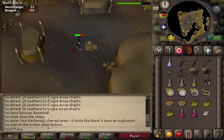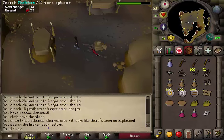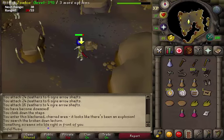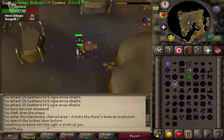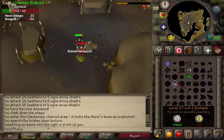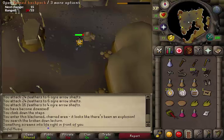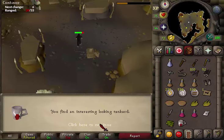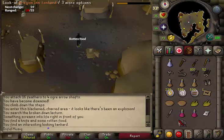Now it's time to kill the combat 39 skeleton. Prepare to fight, heal up, and search the skeleton west of the broken lectern. Kill the zombie using Crumble Undead or any other attack method. When it's dead it will drop a ruined backpack. Take it and open it — you will get a knife, some rotten food which you can drop, and a Dragon Inn tankard. Look at it.